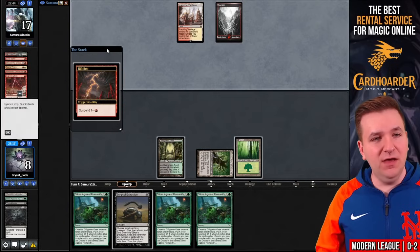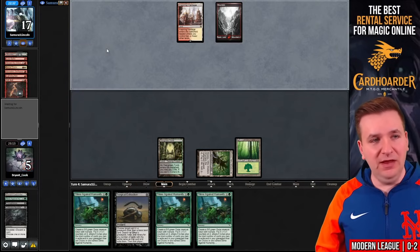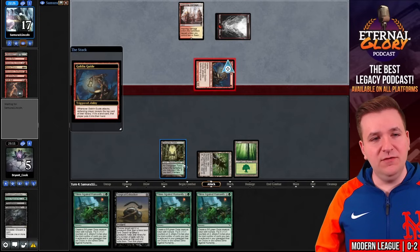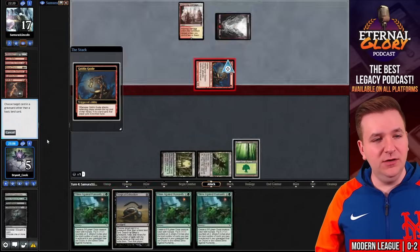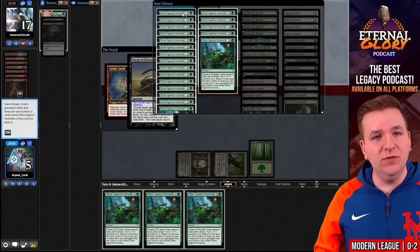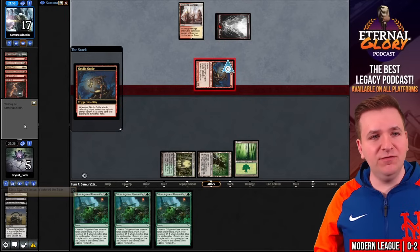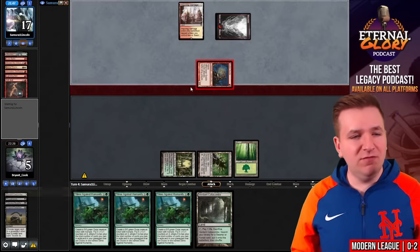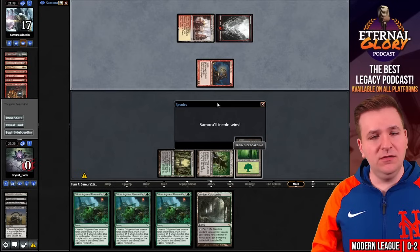Once again we'll remove a lot of these from the game. The Goblin Guide trigger resolves — we do hit a land. So the Goblin Guide is going to put me to three. I'm dead to any effect that deals three damage. And that's the ball game.